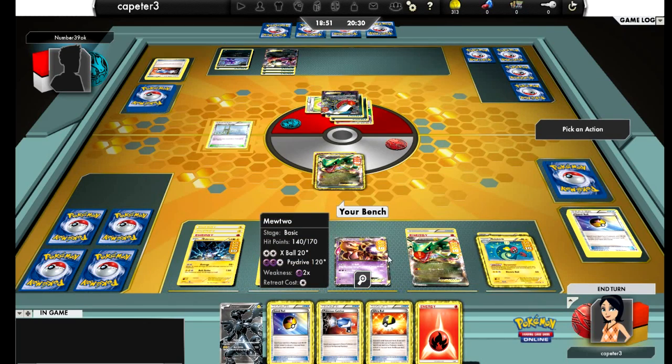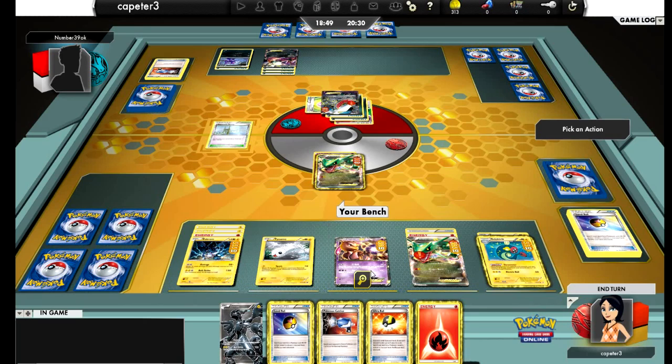I'm just not in a really good position. We're tied on prizes right now and even though I've taken out his Hydreigon, he's just been able to put too much damage on the board too fast. His Darkrais are loaded up ready to go. He's got a Sableye to get back whatever he may want. He could just next turn bring up the other damaged Rayquaza on the bench and Night Spear for four prizes.